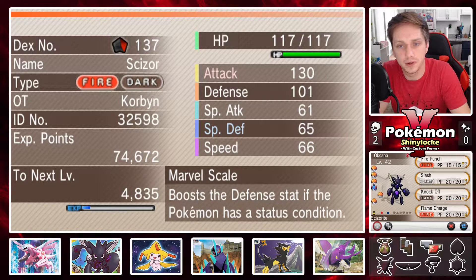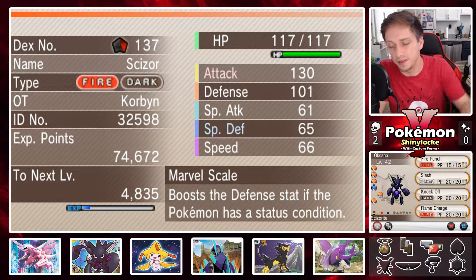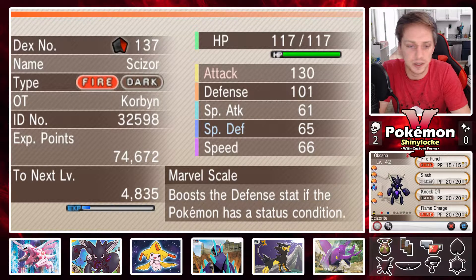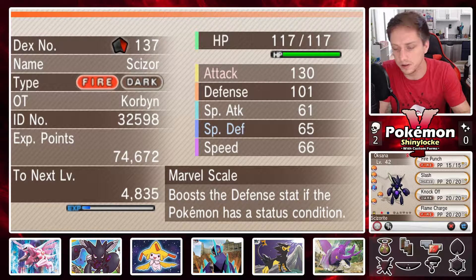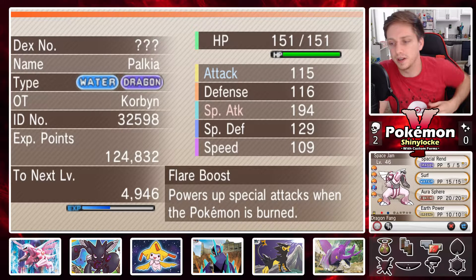Next up we have Halle with Psychic, the newly acquired Flash Cannon, Rest, and Wish, with the Shield Dust ability holding the Amulet Coin. Next up we have Oxana the Caesar with Fire Punch, Slash, Knockoff, and Flame Charge — just a really good moveset with the Marvel Scale ability, which lowers the damage of the first hit and boosts defense with a status condition. When it mega evolves it has an ability that boosts moves that make contact with the other Pokemon — like Iron Fist or something along those lines.